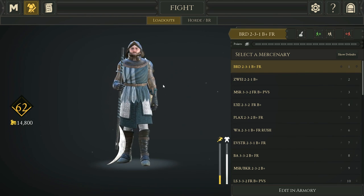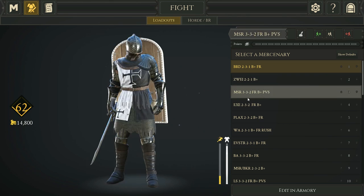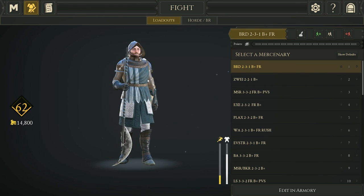From top to bottom, these are my most used classes for frontline — anything past the top ten doesn't see much daylight. Starting things off we have the bardiche, which is a very solid weapon and probably my favorite weapon in the game, especially after its buff. It's super fun to use and I'm running a 2-3-1 loadout.